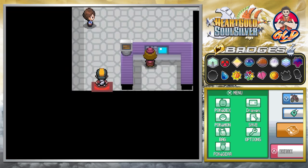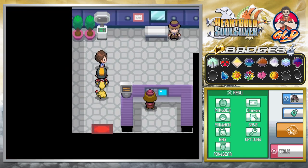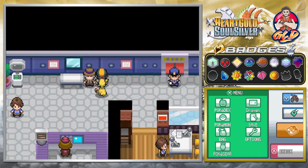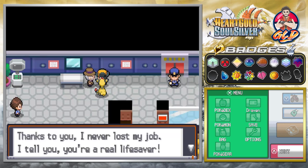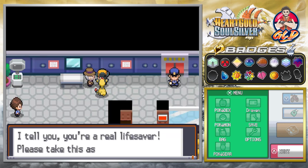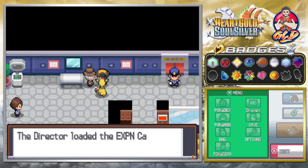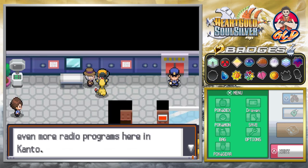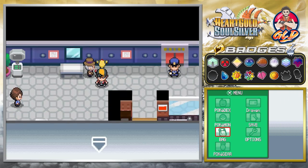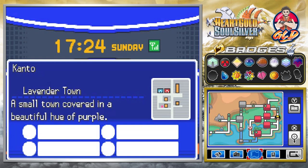After completing the situation up at the power plant, you can come here and talk to the manager, and he says: 'Ah, so you're Draven who solved the power plant's problem. Thanks to you I never lost my job — you're a real lifesaver, please take this as my thanks.' And we get loaded with the expansion card, which lets us hear radio stations in Kanto.